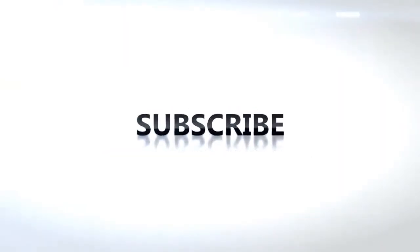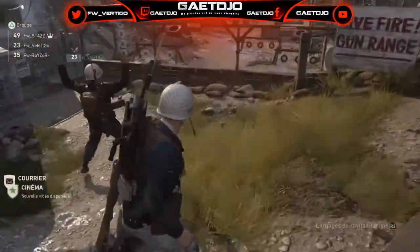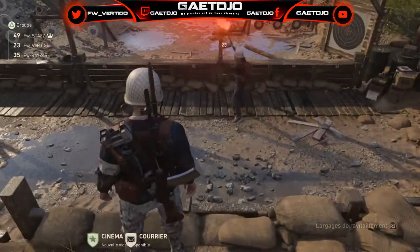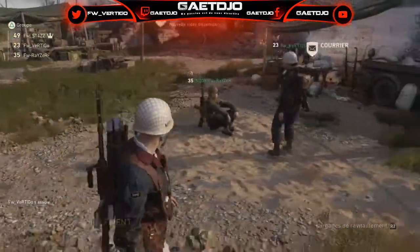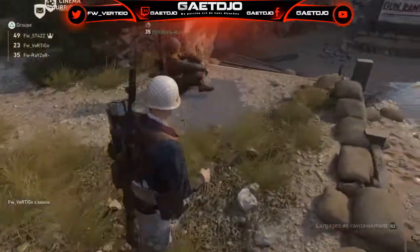Let's get started. Hey yo les gens c'est Vertigo, comment ça va ? Moi pour ma part les amis ça va super bien. Donc aujourd'hui on se retrouve sur Call of Duty World War 2 pour un petit glitch qui est assez stylé, enfin surtout fun comme vous avez pu le voir en début de vidéo. Cela consiste à faire une frame, ou une emote si vous préférez, tout en se déplaçant.